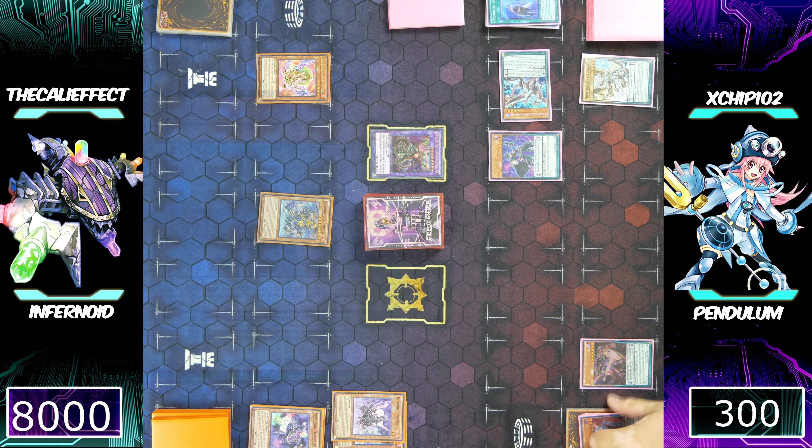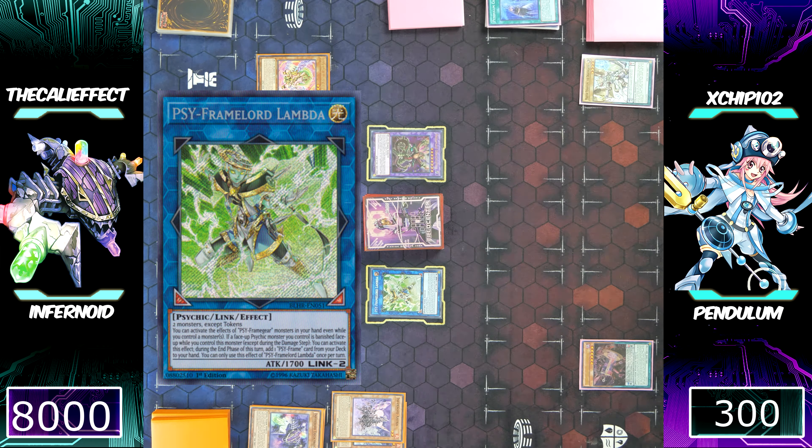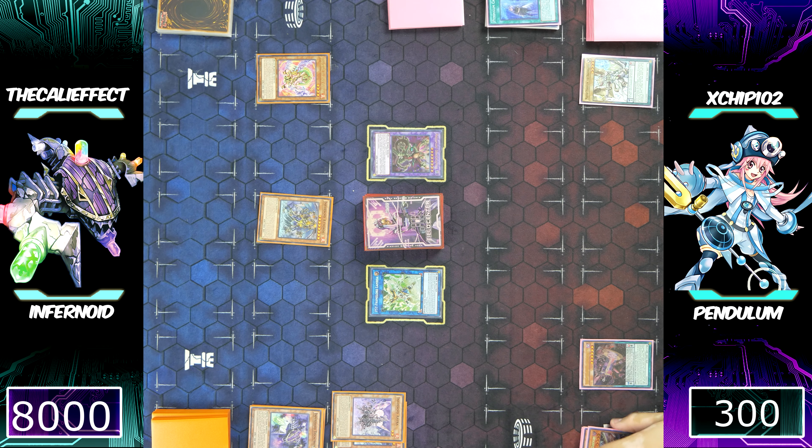This is the worst case scenario right now. I did the math again — if Chip does exactly what I'm thinking and plays it completely correctly, he can break my board. But I still have life points. I can top-deck a card — if I get something good like a Reasoning, we'll be back in this game. I didn't draw the best hand, but this top-deck can definitely make up for it.